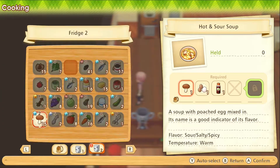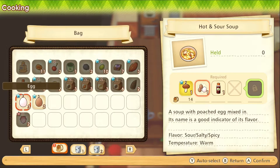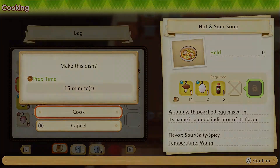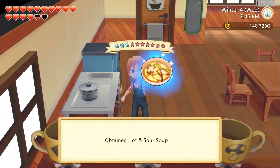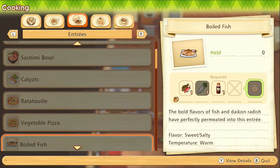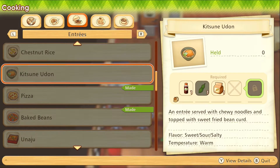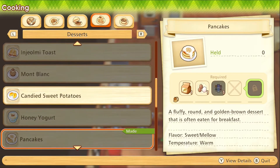Okay, hot and sour soup — there we go. So I think we're good. Oh yeah, four star! Excellent. And then the Kitsune Udon — oh, I need edamame beans. And I have a bunch of them in the machine.